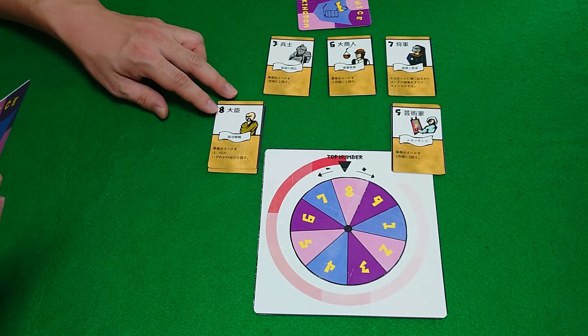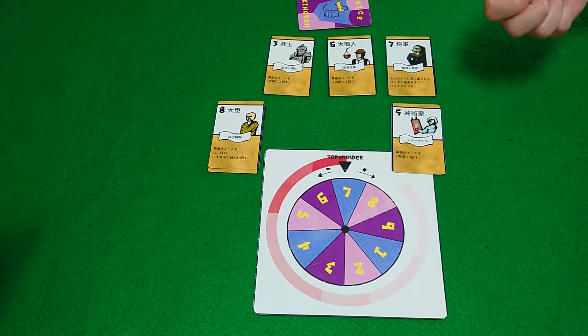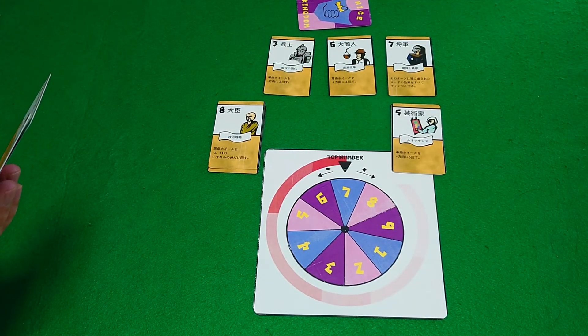I choose plus one — the deck gun declared plus one because they played minister. So right now, seven is the strongest card, six is next strongest, eight is the weakest card at the moment.